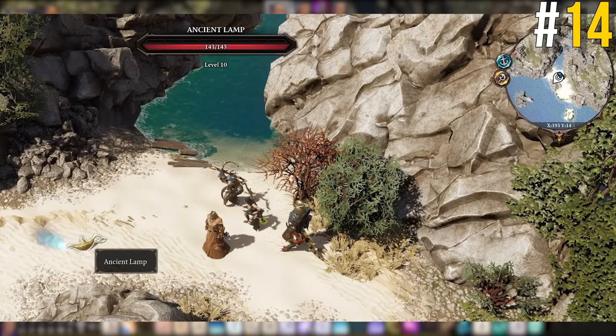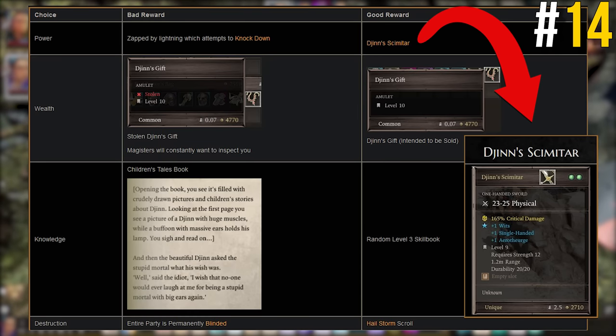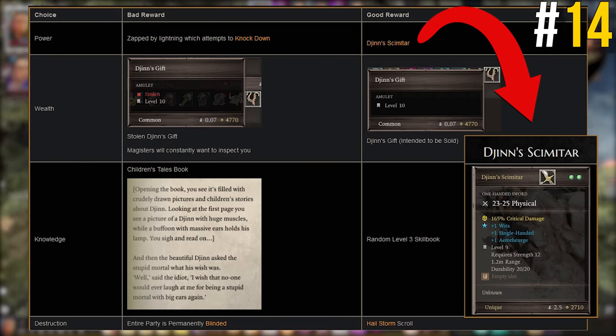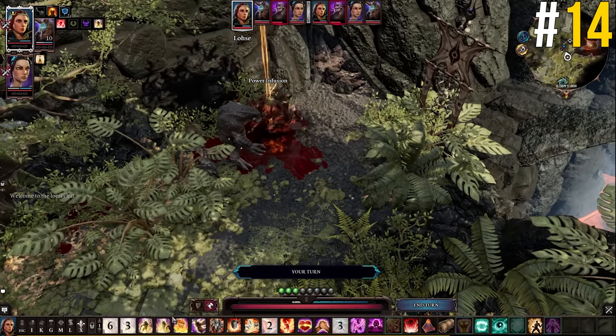In Reaper's Bluffs in Act 2, you can find a golden lamp resting on the sand of the beach just west of Driftwood. Touching this lamp summons a Djinn, and after a persuasion check, he allows you to choose from four wishes. Wishing for power gives you the Djinn's Scimitar, a unique one-handed melee weapon with increased wits, Aerotheurge, and single-handed. Wishing for wealth grants a valuable necklace worth 4,770 gold — though it likely won't be worth its full value to merchants without high bartering skill. Wishing for knowledge gives a random level 3 skill book, skewed towards your current build. Wishing for destruction gives a hail storm scroll. No matter what you wish for, the Djinn vanishes, leaving his lamp — pick it up as it sells for around 2,000 gold.